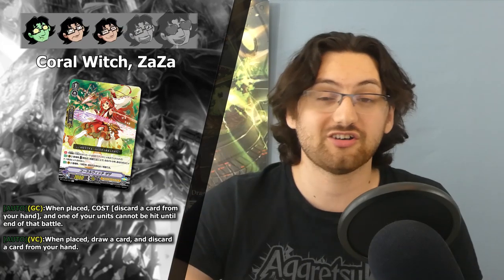They also got the new grade one drop PG, Coral Witch Zaza, and just like the other new grade one PGs I'm gonna give it three stars, as it just opens up different playabilities. In Oracle Think Tank's case you might actually want to run it, as you already have enough ways to fetch your protect markers and you can make use of 12 crits for heals.